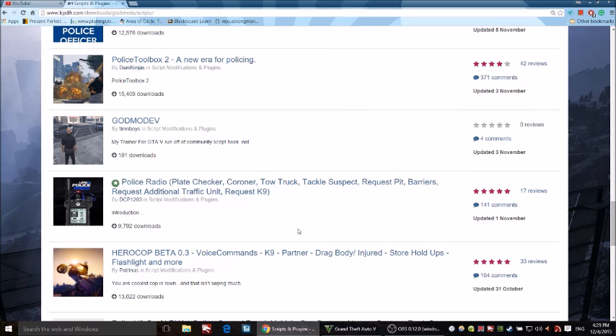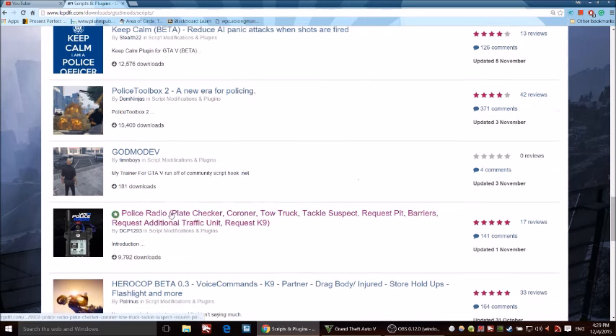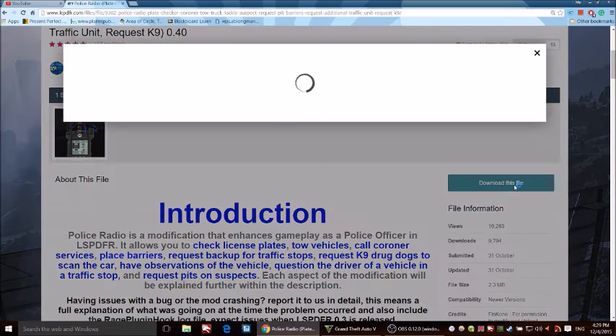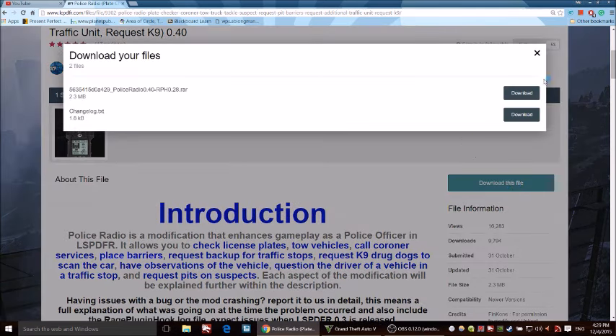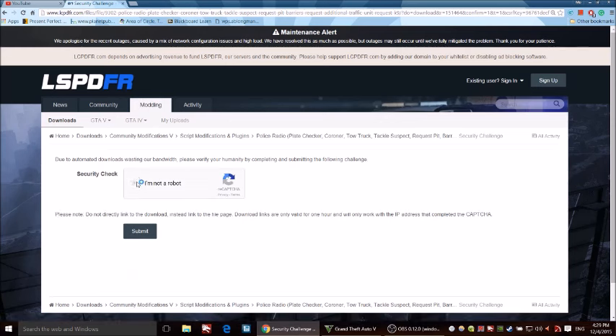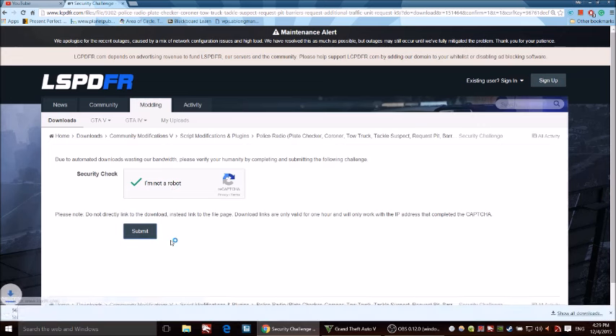Open the link — it will be in the description of this video. Click on the Police Radio item, scroll down, and click 'Download this file.' Choose the first option, complete the security check by clicking 'I'm not a robot,' then click Submit. Your file will then be downloaded.